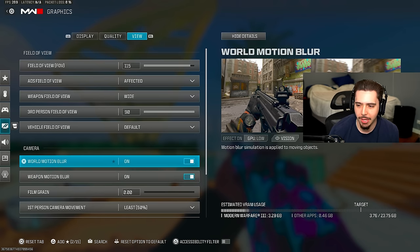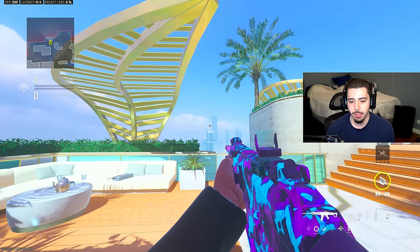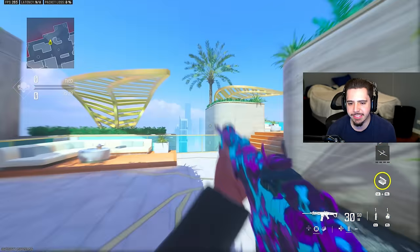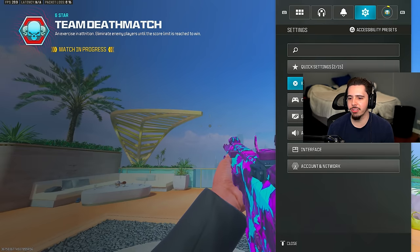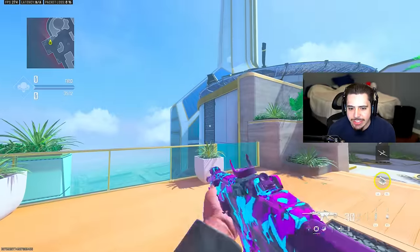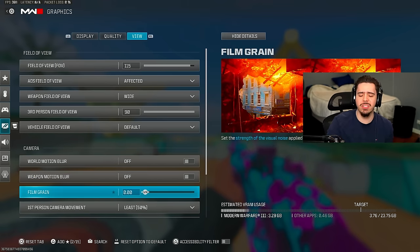World and weapon motion blur — make sure this is off. When I turned it on you can see how blurry and unclear the game looks. Turning it off makes the game look so much more smooth and clear. I don't know why it's on by default — it's really weird. Also make sure film grain is set to zero. If you have it on your game's just going to look grainy, so keeping it at zero makes everything look smooth and clear.